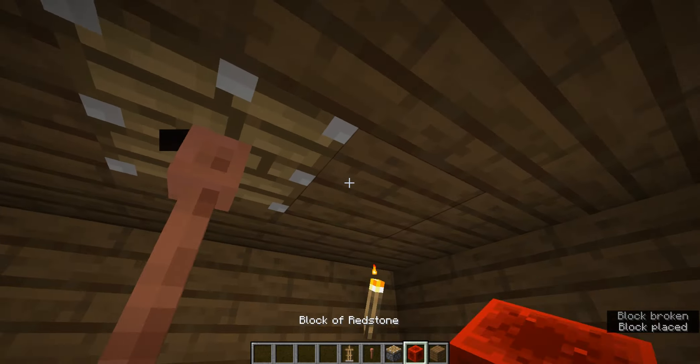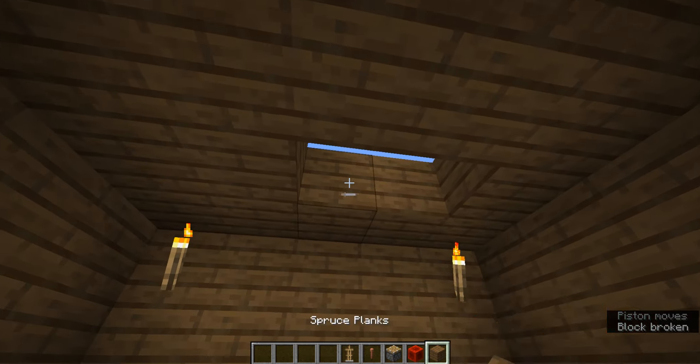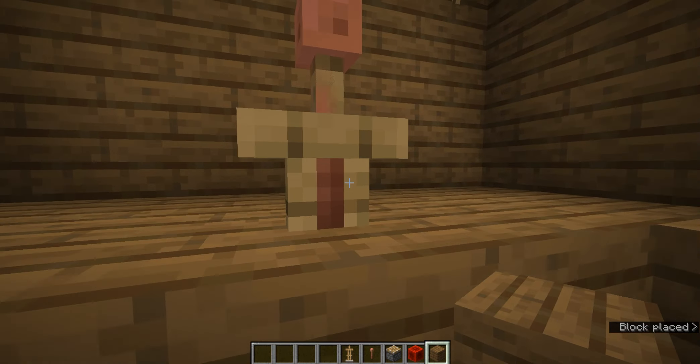And then I just push it down, and there you go — you got yourself a little mini person. But why would this be useful?